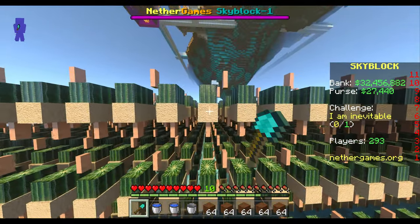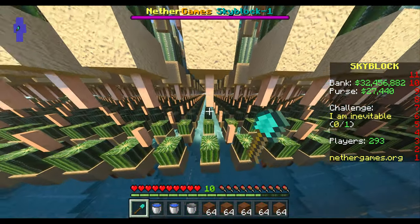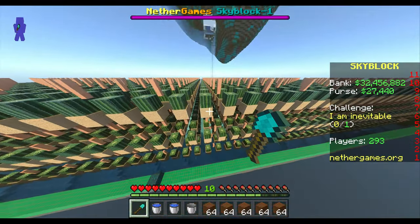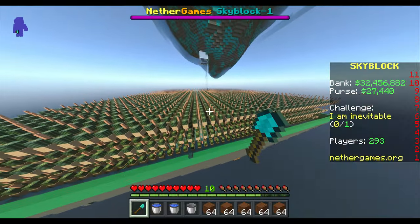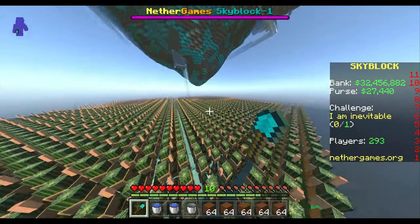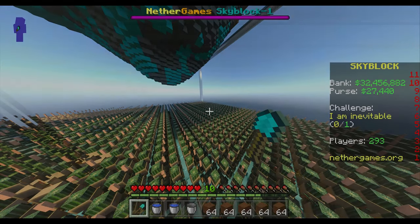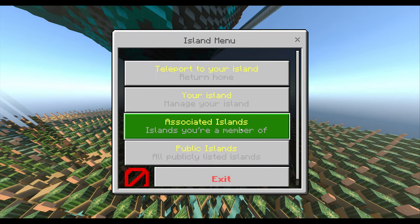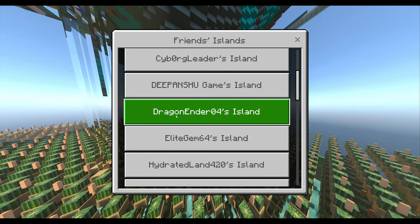I suggest building the cacti farm small: start with one layer, then a second layer adding the extra space, then a third layer — but the third layer is pretty much the top, otherwise you get a lot of cacti getting stuck. I'm going to go to another player's island because a lot of people say 'you can fly, it's not fair — how am I supposed to build it?' So let me go ahead and show you.